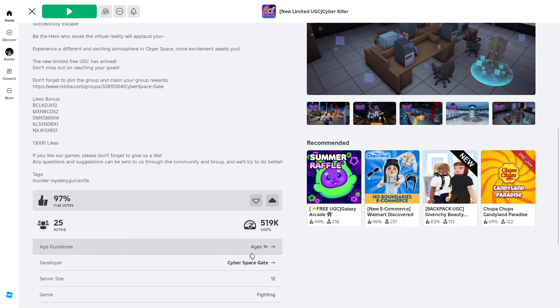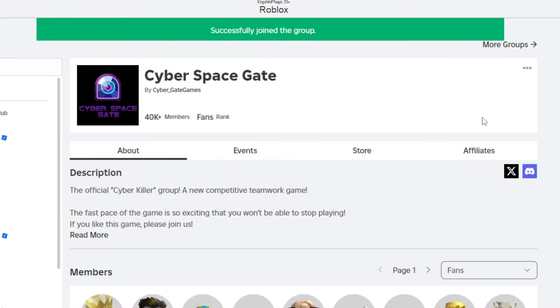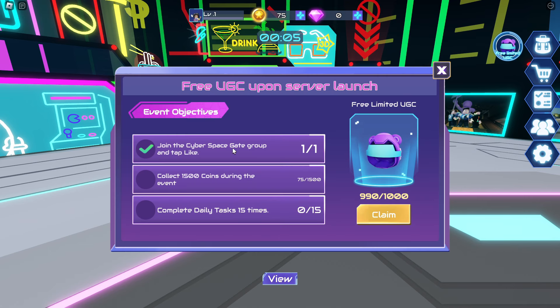Let's like the game and click down on developer. Next click join group. Now when you've rejoined the game we've completed that first task.